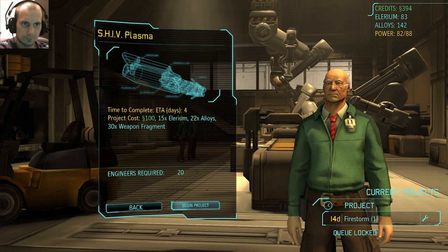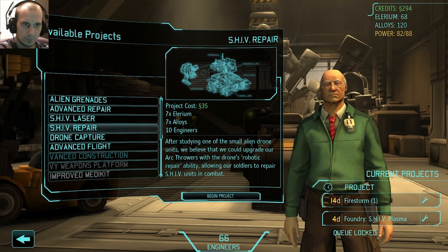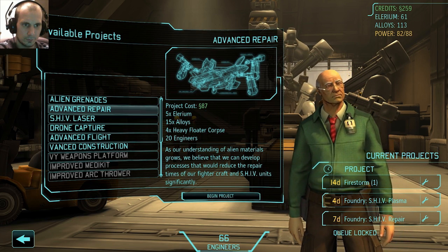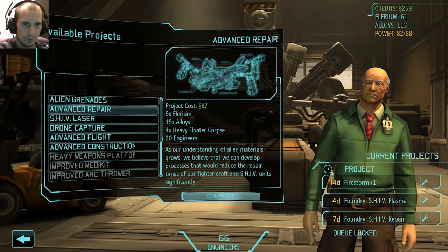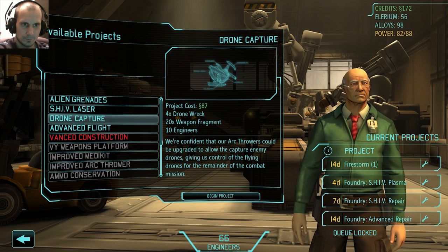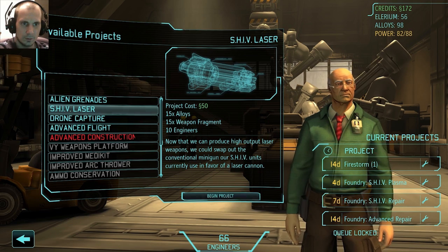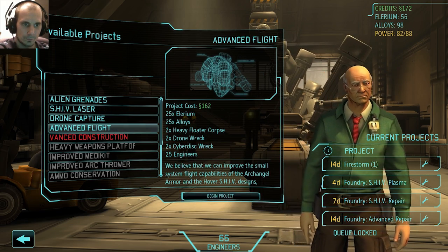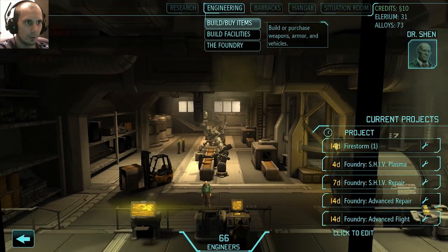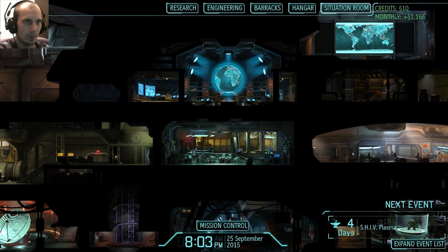Let's go ahead and get the plasma shield. I'll get advanced repair and advanced flight — that's probably going to be good to get. I've got a bunch of projects being done, I've got 10 credits left. I've got a backup satellite, just in case.